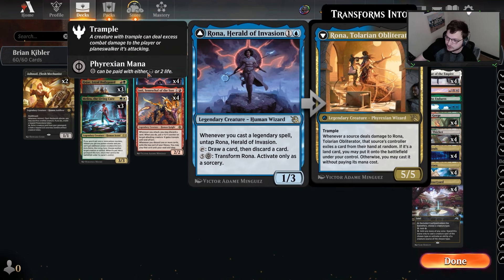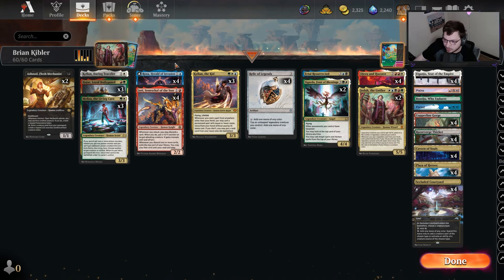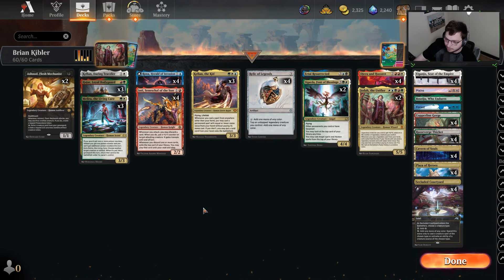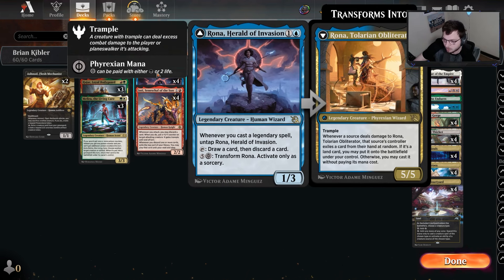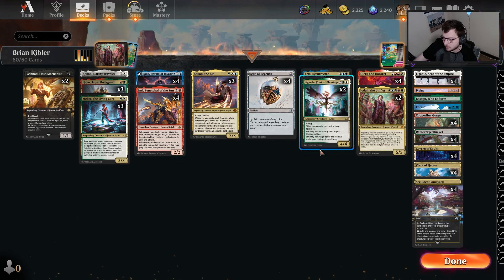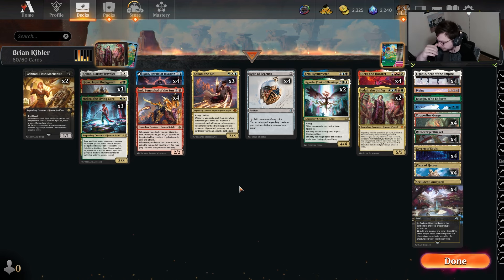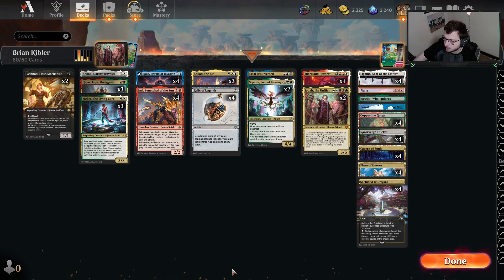Rona is probably by far the best two-drop in our list, because of the way it works with Relic of Legends. We can tap it for mana, cast a legendary, untap it, tap it for mana again, cast another legendary, untap Rona again, and maybe cycle it. Or if we have plenty of mana and just want to draw cards, we draw a card, discard a card — and if Inti is in play, a card goes to exile. We play the exile card, play a card from hand, Rona's untapping for every one of those legendaries, and it just goes on and on.